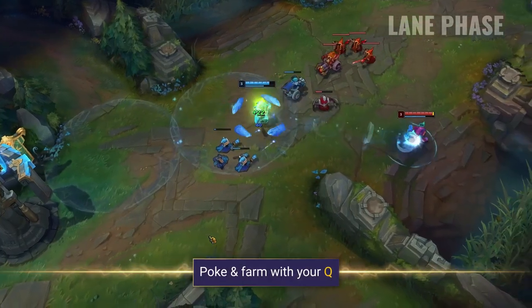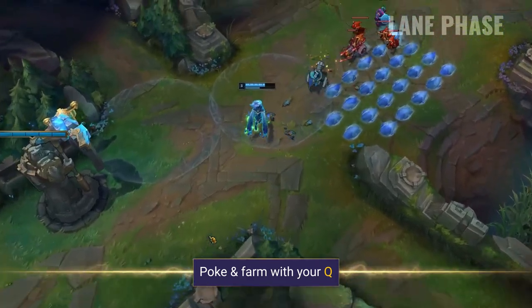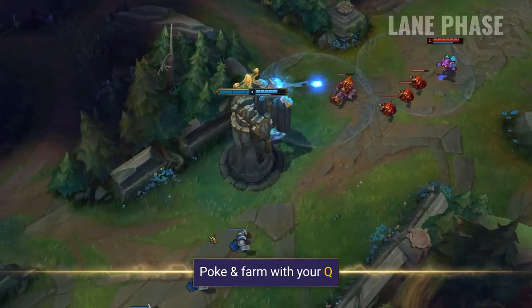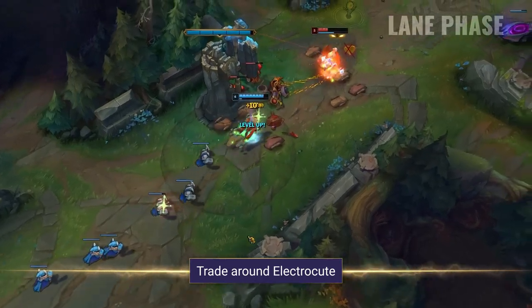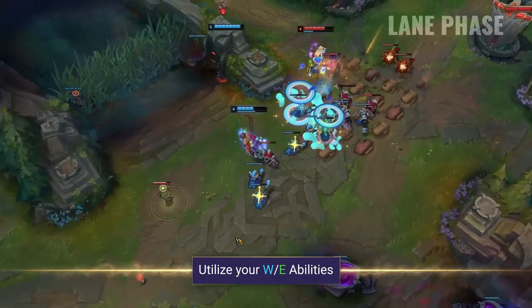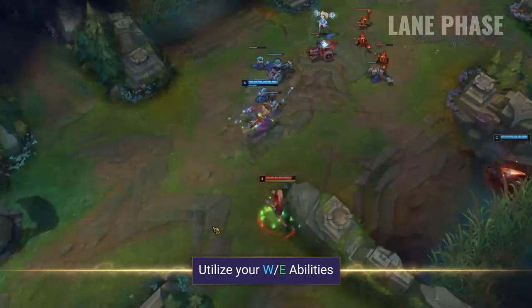During the lane phase you want to poke and farm at the same time with your Q. Remember that it deals AOE damage, so you can easily shove waves and harass enemies at the same time. If you use your Q on your warped ground it will consume it and throw a single boulder that deals double damage — try and use this to really poke down your enemies in lane. Trading around Electrocute is a very good way to come out on top, so keep your eye on its cooldown. Your WE or EW combo deals very good damage and also provides great CC in various ways.